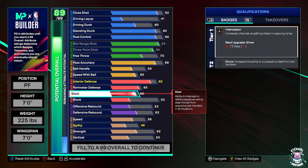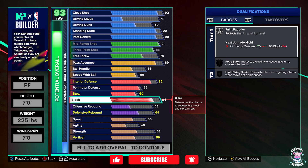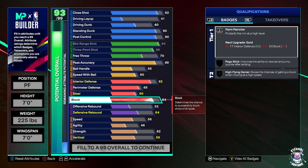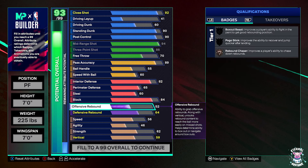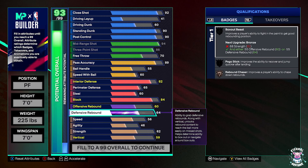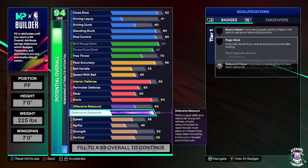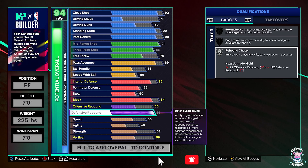We put our steal up to a 60 to get bronze Interceptor — having a seven-foot wingspan helps a lot with that. For our block, we put it up to an 84, which gives us Paint Patroller on silver. Even with only a seven-foot wingspan, I still get quite a few blocks on this build. If you're looking to play twos, this may not be the build — we only have a 60 offensive rebound, but we have an 85 defensive rebound.